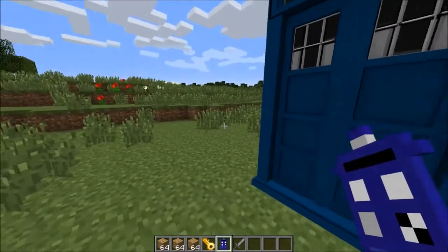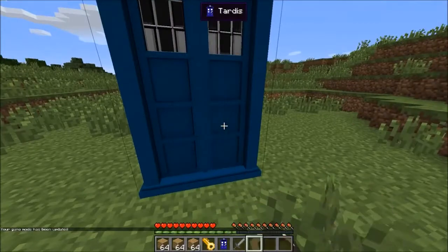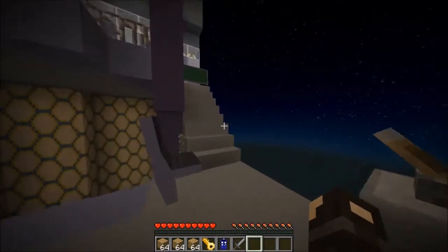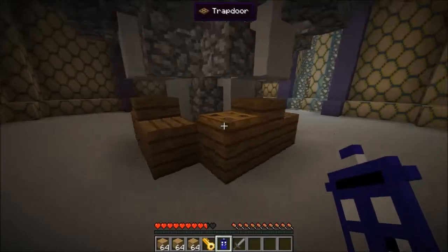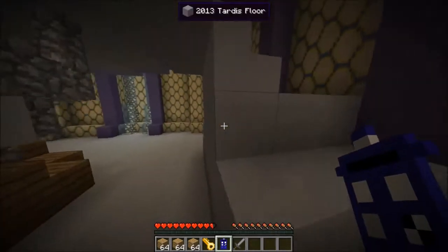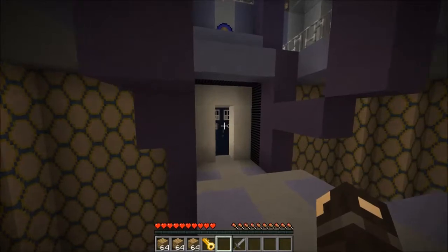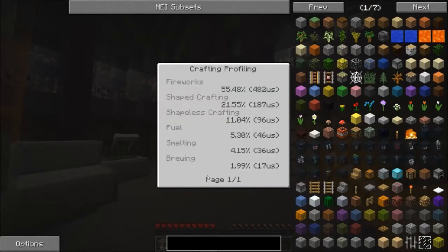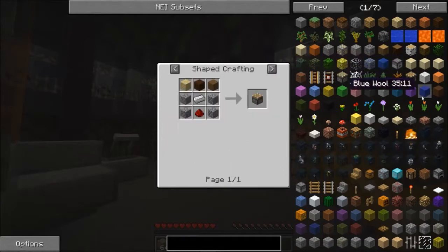Hello everyone and welcome to something I'm going to try to do. I've decided to capitalize upon my achievement of my recent 4,000 views on my Doctor Who Mod Showcase playthrough video. So I'm going to start off by giving myself a stone sword, a TARDIS key - used to lock and unlock the TARDIS - and 3 oak planks. I have a Not Enough Items mod so I can show how to craft and all that.